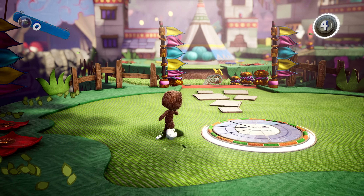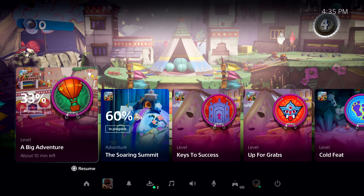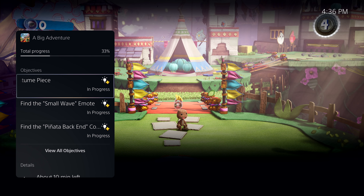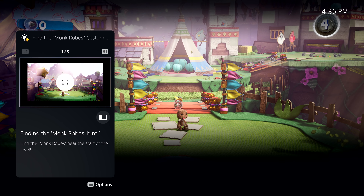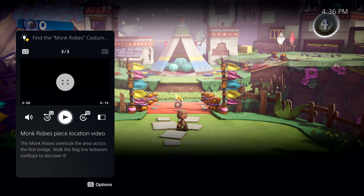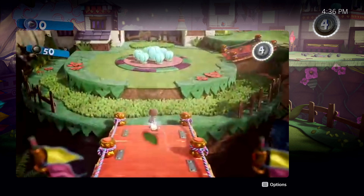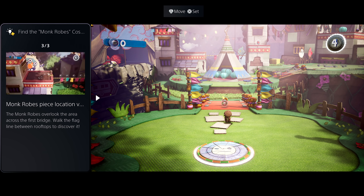Some activities even let you jump directly to that place in the game. For another example, let's open that activity back up. It looks like I missed an objective to find the monk robe's costume piece — looks like I need a little help. Some in-game activities like this one offer official game help. Game help is included as a benefit for active PlayStation Plus members in some PS5 games. I can open up that objective to get some hints without resorting to a web search, or digging through long videos or articles that might contain spoilers. This particular hint is a video, and I can play it here in the card, and I can expand it to get a bigger view without leaving the game. Sometimes it's really useful to be able to see the hint on screen while you play.